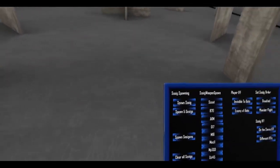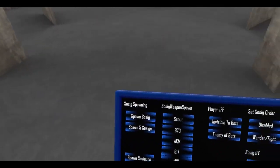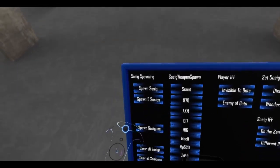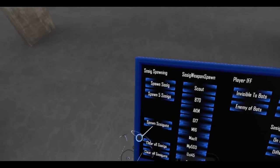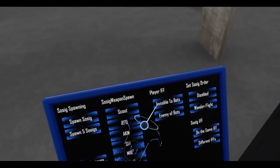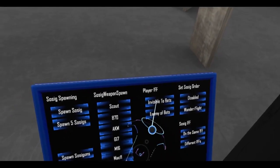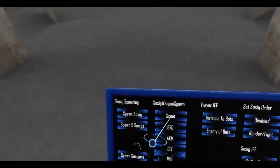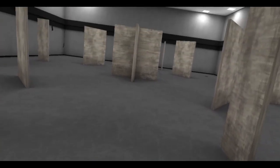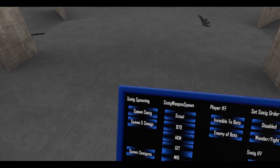All right, time to test out the new bot options. Built a new area here for all this cool stuff about to happen. Let's take a look — got your basic stuff here, same stuff as before. You can spawn some new weapons, so let's spawn some of those guns.